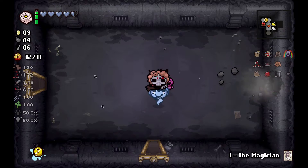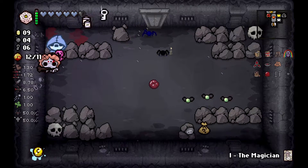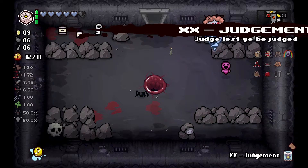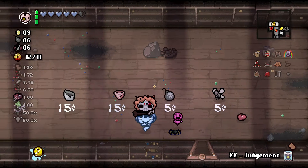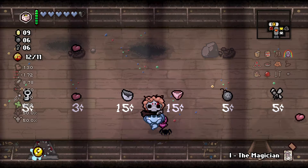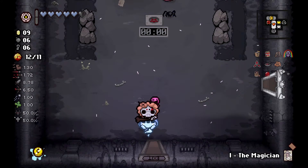Secret room — there we go. By the way, Red Stew's run out now so we can take a time again. I'll save my bombs still for the future. Judgment — we'll save judgment for the next floor. Oh, is it the Spin Down D6? I think it is. We'll pop you once. That being said, it's never going to help me so I'm just going to get the battery and leave.